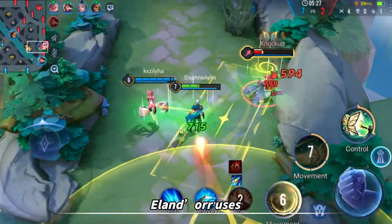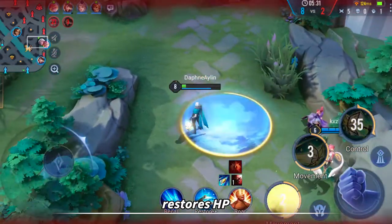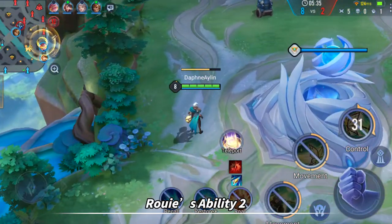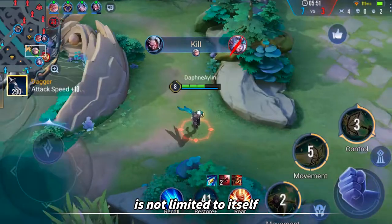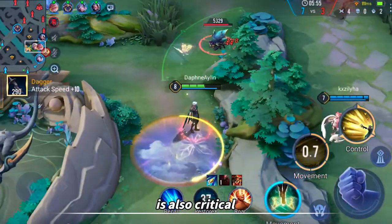During the landing phase, Allendor uses the combo of ability 1 and auto-attacks to pull the opponent, then restores HP and mana instantly by taking Roy's ability 2, and continues to farm. The power of this squad is not limited to itself — its overall impact on the whole team's pace is also critical.